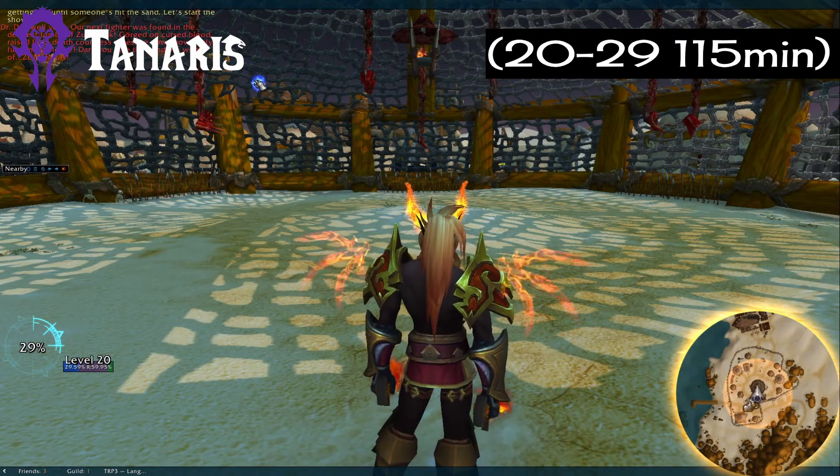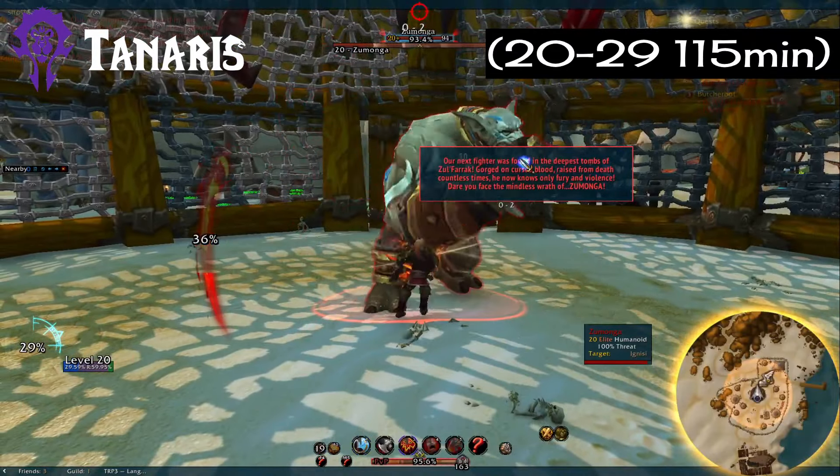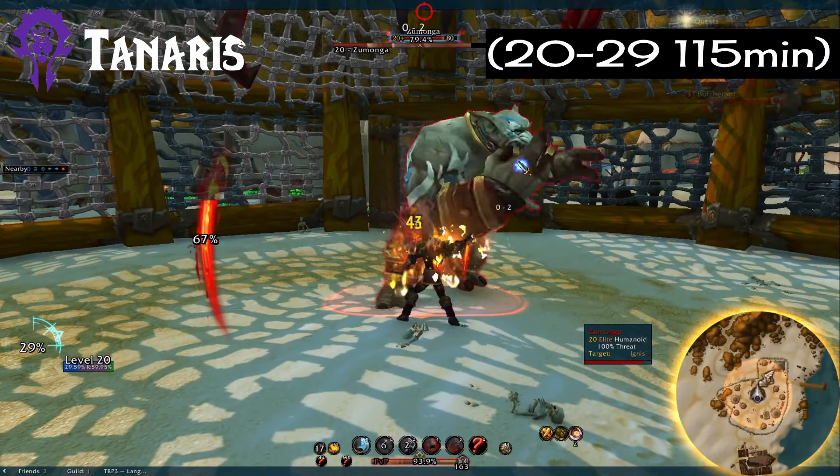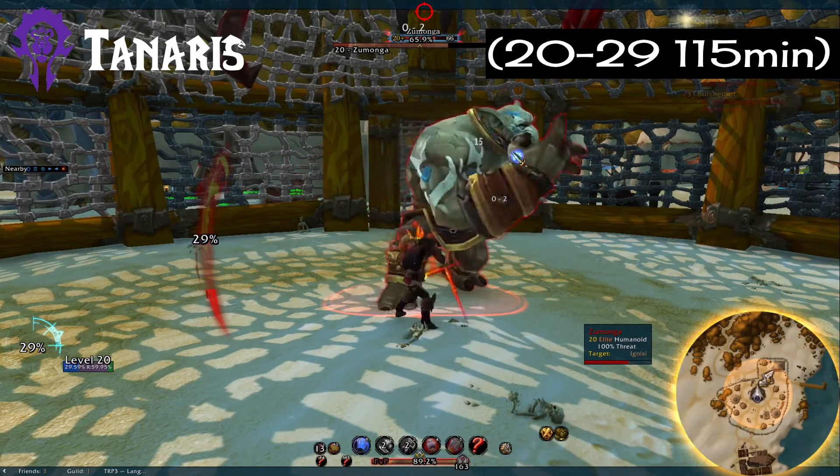Next, another faction neutral zone is Tanaris. This is a painfully spread out zone, but at least the sand is pretty. We go from 20 to 29 in 115 minutes. Not much more to say here.